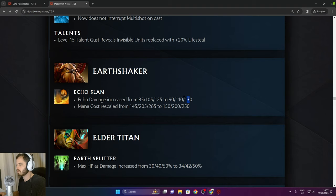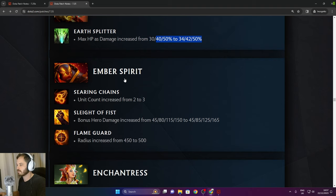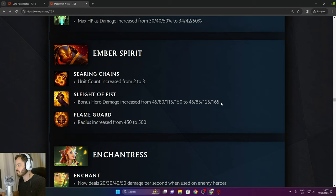Earthshaker: Echo Slam damage increased by 5 in the late game, mana cost rescaled. Elder Titan: max HP damage increased from 30% to 50% — same in the late game. Ember Spirit: unit count increased from 2 to 3 for Searing Chains, so you can get a 3-man Searing Chains, which is really good. Sleight of Fist bonus hero damage increased by 15 in the late game.